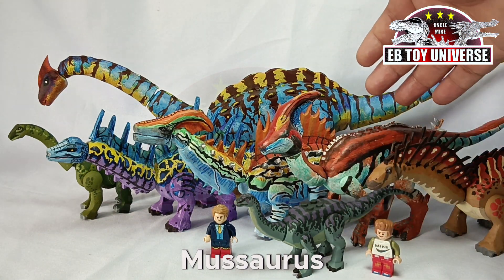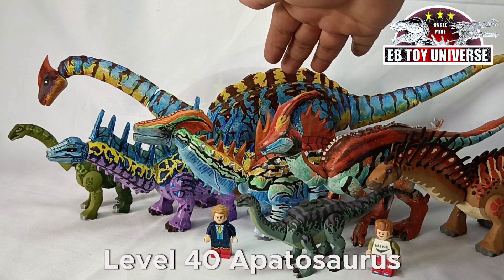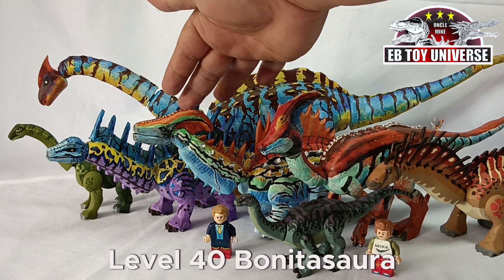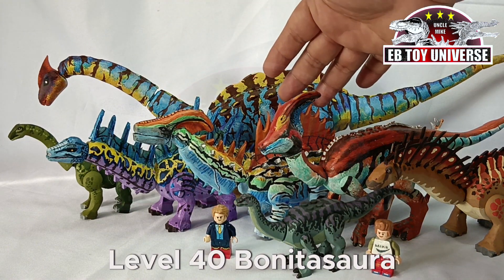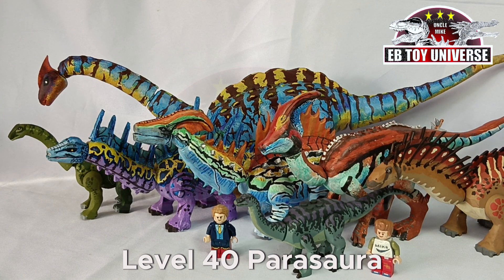Anyways, this is the Amargosaurus, the Level 40 Parasaurolopus, the Level 40 Apatosaurus, the Nigersaurus, the Bonitasaurus Level 40, and of course the star of our show for tonight — Level 40 Parasaurolopus.